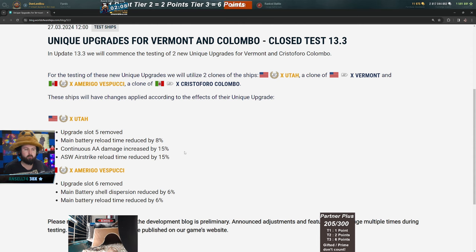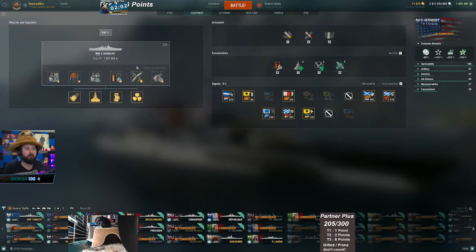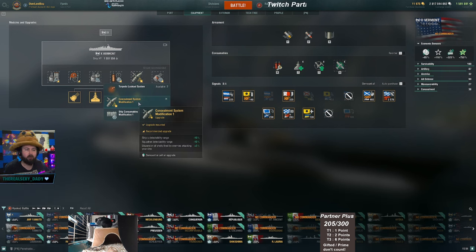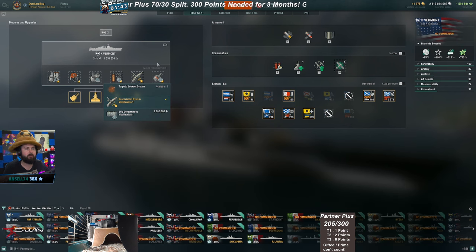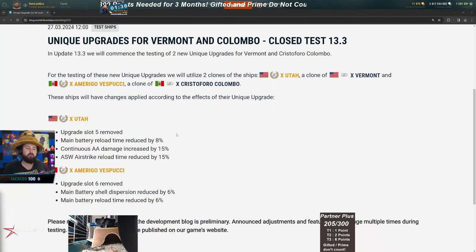In slot five, currently everyone takes the concealment upgrade — not just for concealment, but because you get a 5% dispersion nerf applied to enemy shells coming in at you. For the Vermont upgrade, you get about a 3.2-second reload buff; the base reload is 40 seconds, so 8% of that is 3.2, bringing your new reload to 36.8 seconds.